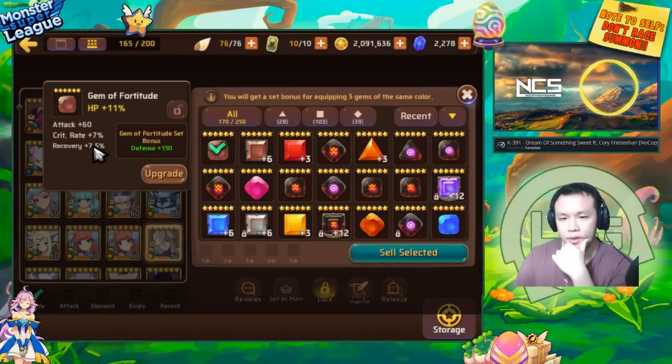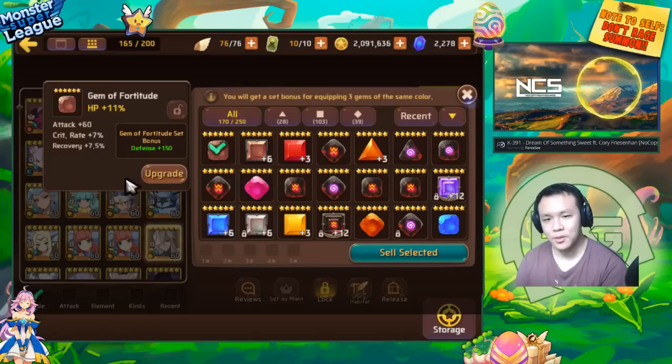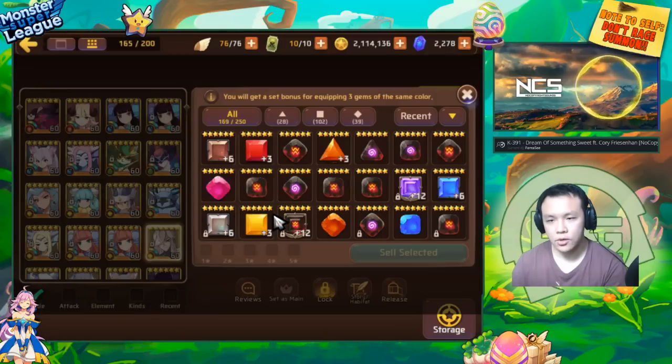This one has crit rate — it's an HP gem with recovery, which is not too bad. For a progressing player, you can roll once. Since this has 7% crit rate, which is relatively high — only 5% off the max roll — if you roll something like defense or resist, this already becomes a pretty decent gem. But for me, even if it gives me the best roll which is resist, it's still a 50-50 chance. Also, this is not a gem on any sort of gem set, and if it doesn't have too good substats to begin with, I would normally not keep this gem. So I sell this.